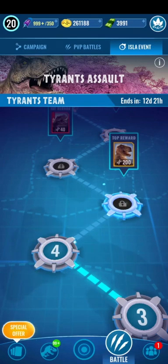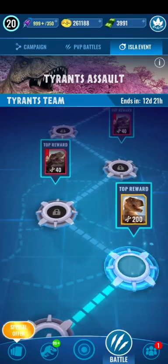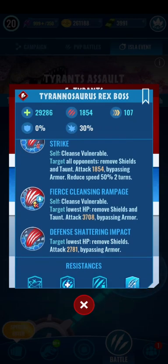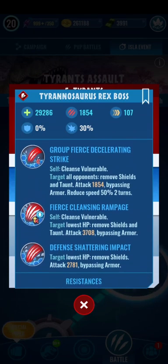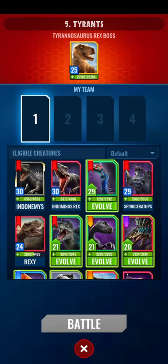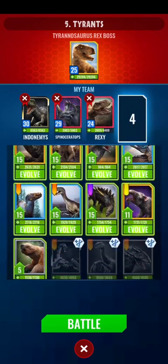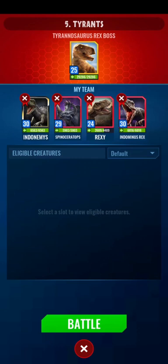I'm also glad that we have Rexy DNA because I honestly find that a lot more valuable. I still think the rewards should range from not just DNA — they should also give out coins as well. The first boss has Defense Shattering Impact, Fierce Cleansing Rampage — which is just like Fierce Rampage — and Group Fierce Decelerating Strike. It's got some resistances. It has a lot of HP actually, and we have no healers.